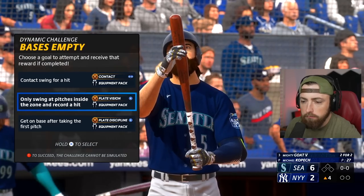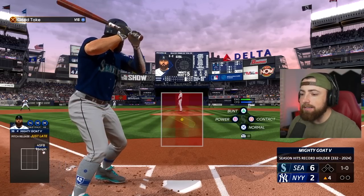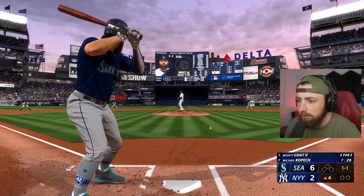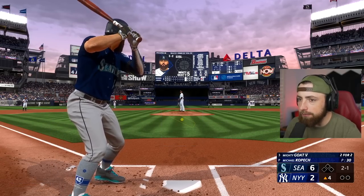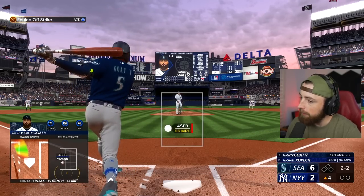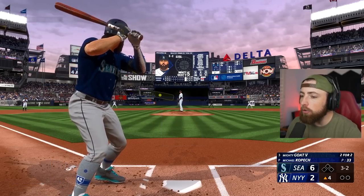Let me get this equipment pack. Only swing at strikes. Good take — 96, and I actually laid off of it. Pretty incredible. 2-1. That was a pretty good pitch from the pitcher. 2-2. I wonder if I get walked if I still get that equipment pack. Ah, 95 up in the zone — swung way too late on it. Just slamming the PCI down. Full count — what the heck is going on? Michael Kopech — he throws absolute gas. Good fight. We are killing it right now — come on, just end it.